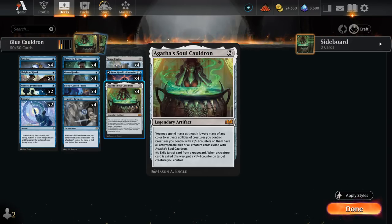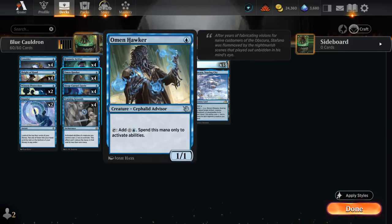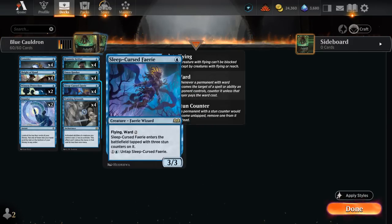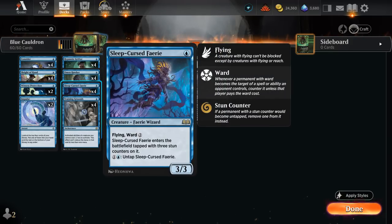Creatures we control with +1/+1 counters gain all activated abilities of creature cards exiled with the Soul Cauldron. The goal is to exile creatures with useful abilities. The two key creatures are Omen Hawker and Sleep-Cursed Fairy. The Fairy can untap itself for one and a blue to remove its stun counter, becoming a 3/3 flyer with ward 2. Omen Hawker taps for a colorless and a blue, but that mana can only be spent to activate abilities — like the Fairy's untap ability.